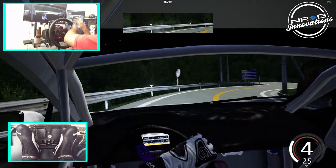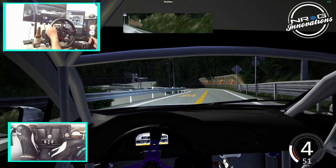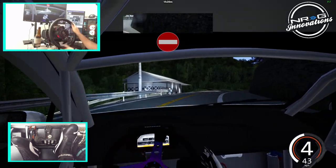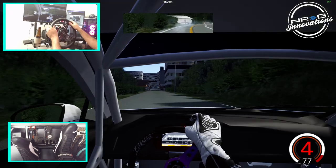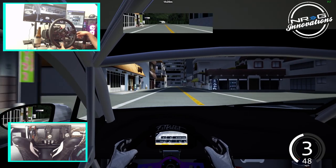That's another wall hit — I kind of saved it though. So full drift attack down Mount Akina, and I think that's it. Nope — oh, we're going back up now. Mount Akina, definitely a very rough track to do when you don't know where you're going.